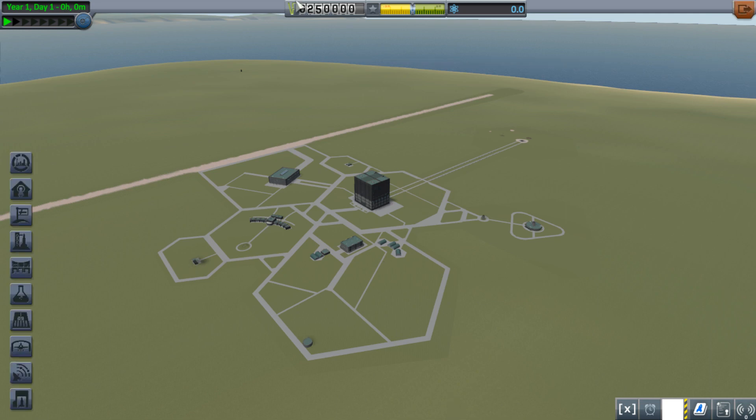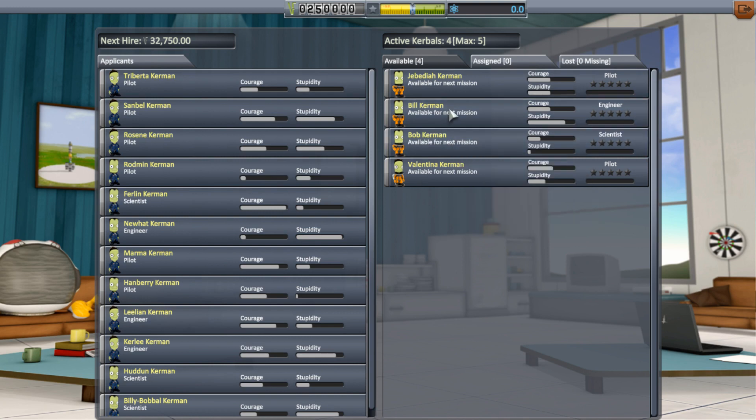Over here is our mission control, our space hangar for airplanes and space planes when we get to that. And our astronaut complex - this is where we can hire new astronauts. It tells us how many we've got active and how many are at maximum.